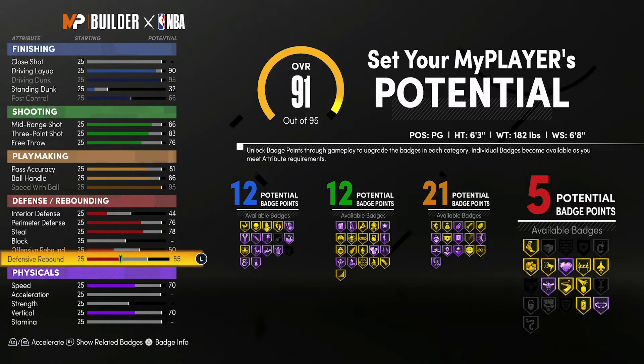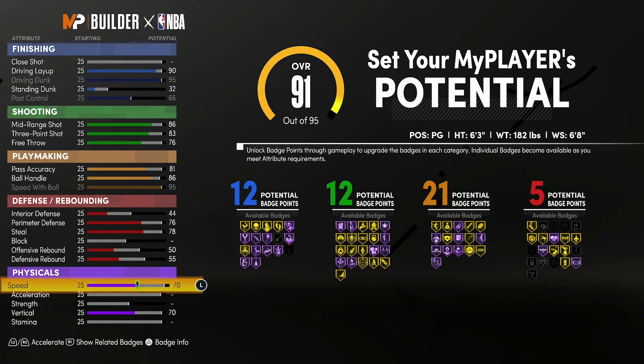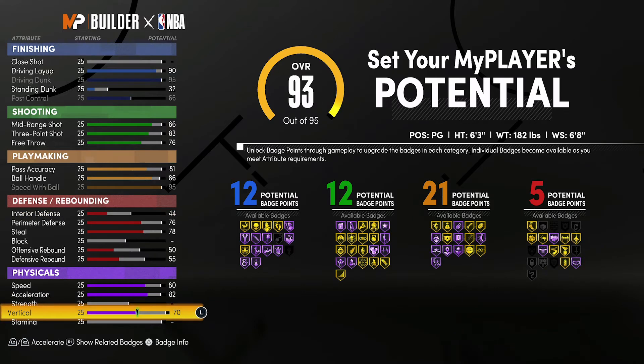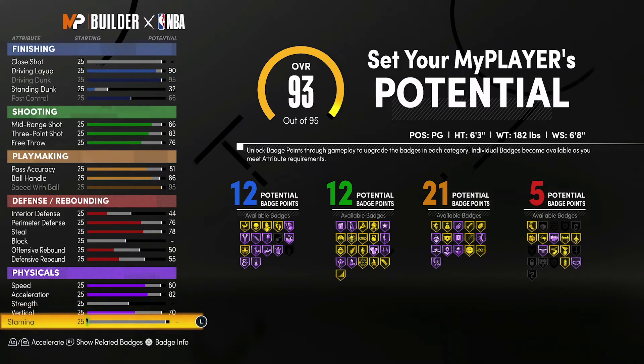So 12 finishing, 12 shooting, 21 playmaking, and 5 defensive rebounding badges is a total of 50 badges. For your physicals, you're going to bring your speed up to an 80, your acceleration up to an 82, your vertical up to a 70 — leave it at 70 — and you're going to spend the rest on stamina.